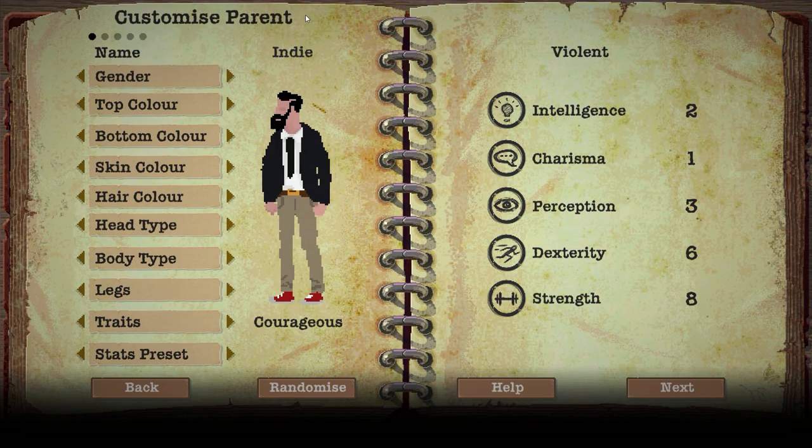Hey, how's it going everybody? I'm IGP and welcome back to Sheltered. Today we're going to be starting up a new run with the same family - the YouTube family that perished ever so horribly within the last few episodes. Thanks to the new danger update that came out, they added factions, animals, and even people that will come to your shelter, break in, and kill you. That's what happened, and I was not prepared for it.